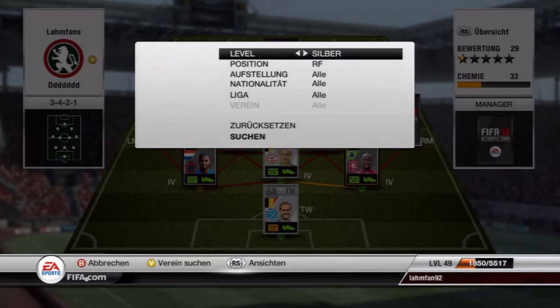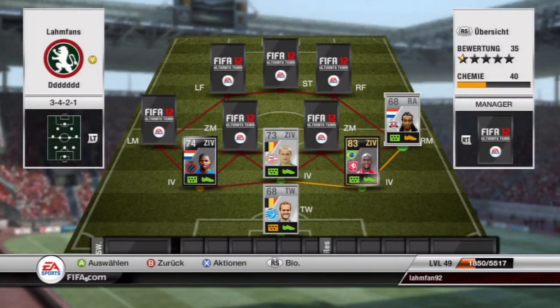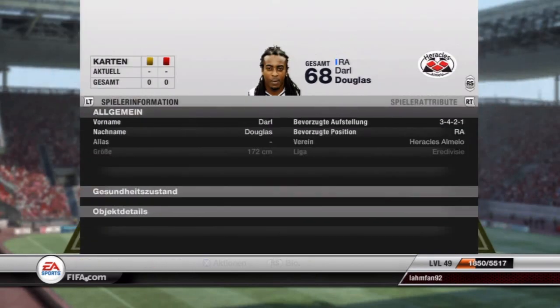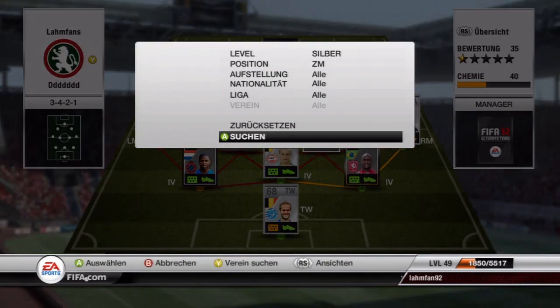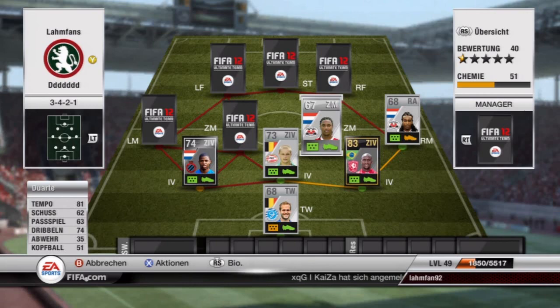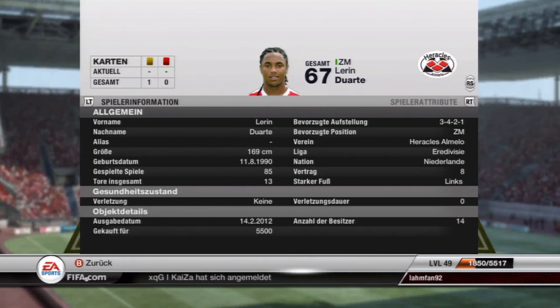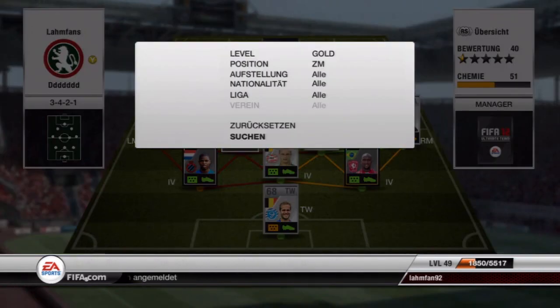The right midfielder is Douglas from Herakles Almelo — 73 pace, 75 dribbling, 3-star skill moves. Not the best, but pretty cheap and I could fit him into the squad. Partnering Duarte, who's usually a center attacking midfielder but I converted him to center midfielder — 81 pace, 74 dribbling and 4-star skill moves. I bought him already in the center midfield role for 5,500 coins.